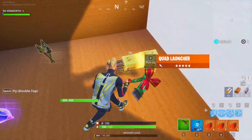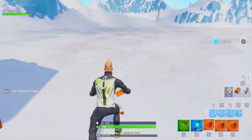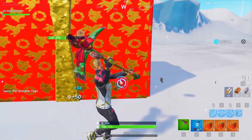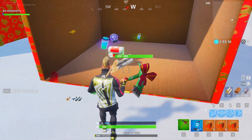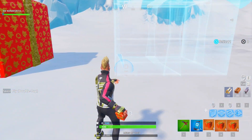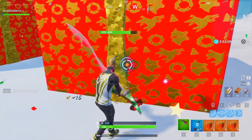Right here we have a legendary quad launcher — I would say that's pretty legendary. Toss this down, we'll put up another one. Looks like it takes about four hits to open it. We got a bunch of healing items and a rift-to-go. Pretty much you're only gonna get really good items that are useful and that you would actually probably use in the game.